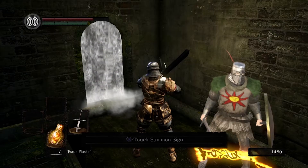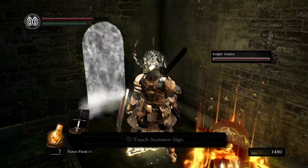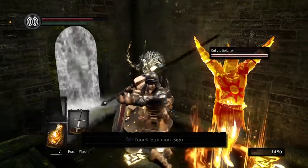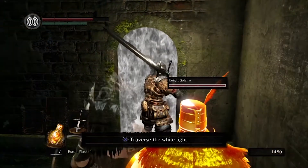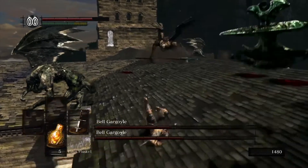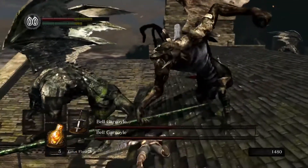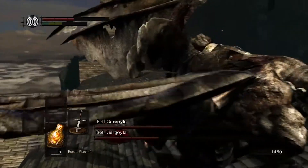If the gank fight still kinda intimidates you, you can always summon your BFF Solaire of Astora to help you — just to distract one of the gargoyles while you obliterate the other one. That's also a feasible strategy and I ain't judging you for summoning. No matter how you choose to go about it, in gank fights it's always a good strategy to maximize your own damage output to lessen the time you have to spend fighting two foes at once.